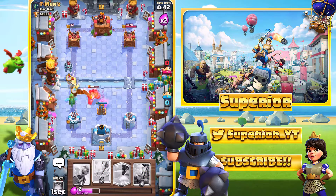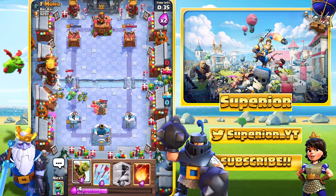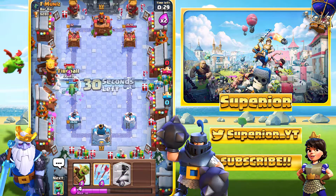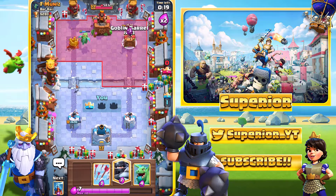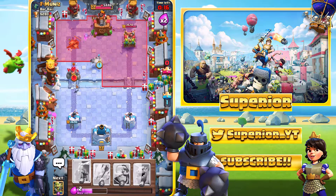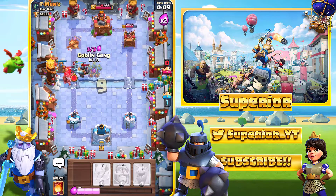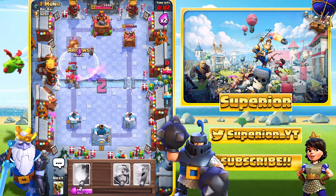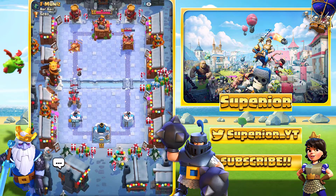We'll go with the knight again; I've got my arrows ready this time. Hopefully we can defend everything perfectly — zero damage taken. I haven't even used mega knight once yet. I'll go ahead and fireball everything — a bit overkill but we're winning, the elixir is there. We'll go mega knight. He's still playing, so we'll deploy a tesla for the banter. With one second remaining, the game is basically over. Game one was very successful — let's jump into game number two.